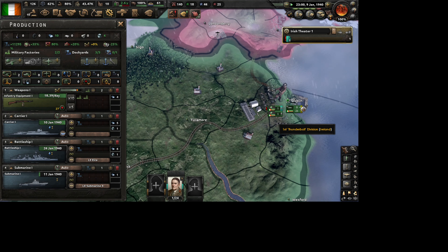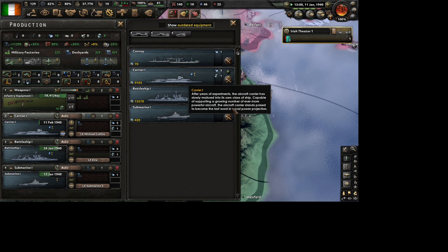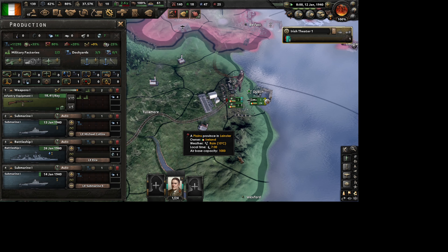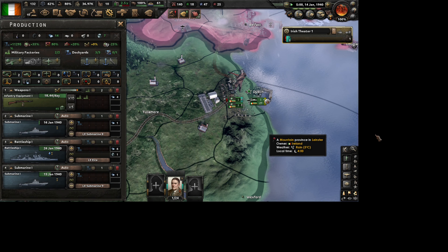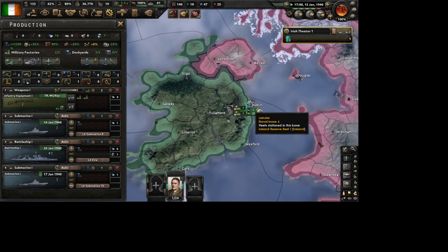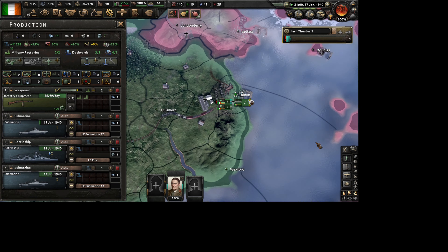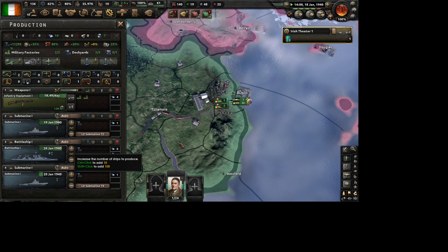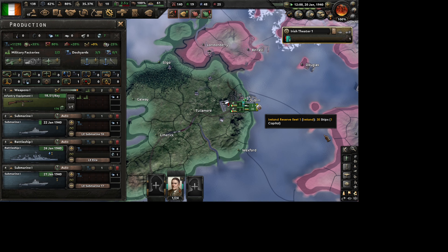Now the naval production is super fast. We got ourselves a carrier - it's super quick production. Usually for Ireland it would take years to produce 31 submarines with three dockyards, but not anymore. It's really quick.